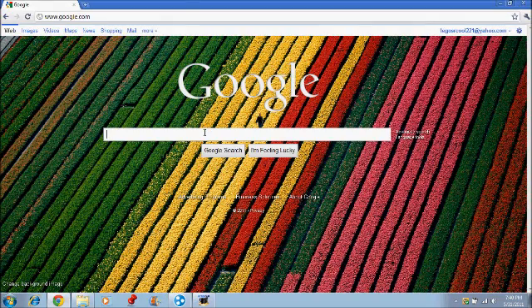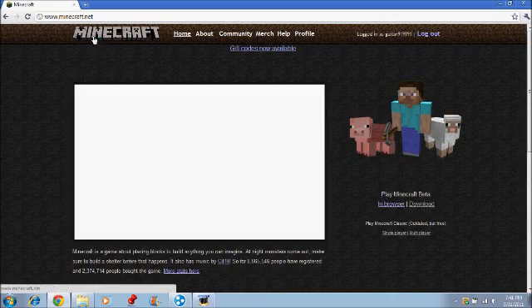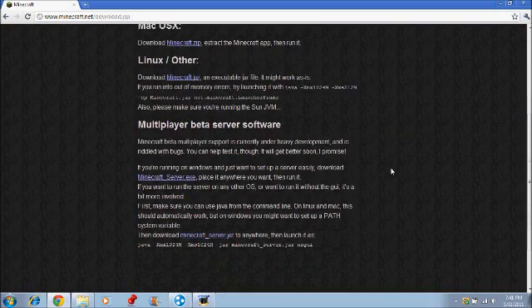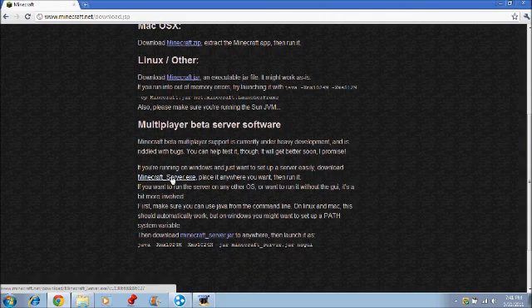Open that up and then go to Minecraft.net. Whenever you get there, you should be logged in. Then go to Download and go to multiplayer beta server software and download the exe, not the jar — unless you have a Mac.